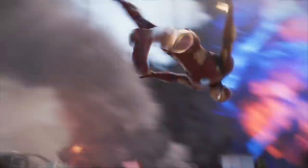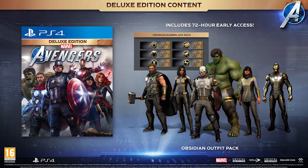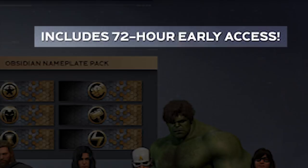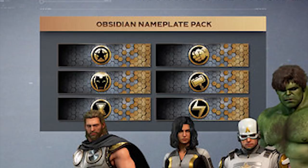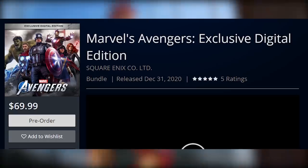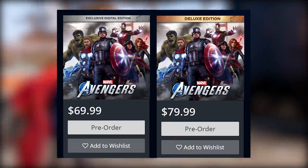In true AAA games fashion it gets complicated — though not Ubisoft complicated. Marvel's Avengers has a deluxe edition that is pretty straightforward: you get 72-hour early access so you can start playing on Tuesday instead of Friday. You get the Obsidian Outfit Pack, which includes recolors of the original outfits for each hero in black, white, grey, and gold. It's less exciting than the Legacy pack, but it still looks great for Thor and Captain America. There's also an exclusive PlayStation bundle that is $10 less than the regular deluxe edition.